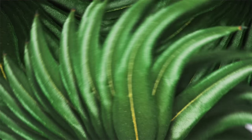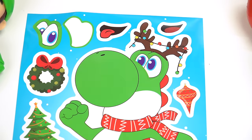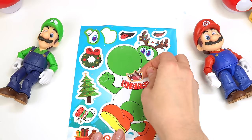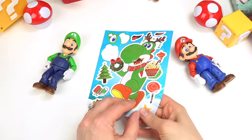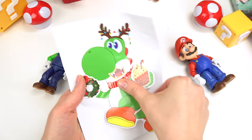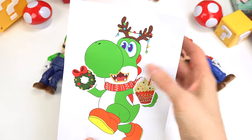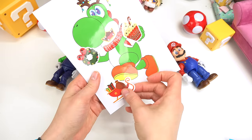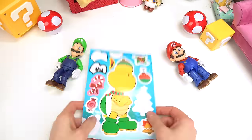Up next, let's do Yoshi! Yoshi's gonna have his eyes and we're gonna give him Bowser's mouth. Yoshi's gonna be carrying a cupcake and a wreath. Let's peel him back — here we go Yoshi! Oh my goodness, he looks so silly with his antlers and Bowser's mouth. He's also gonna be on Santa's sled. Let's keep going, we've got one more!